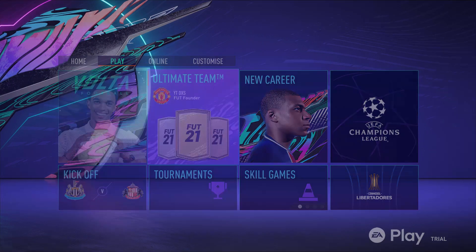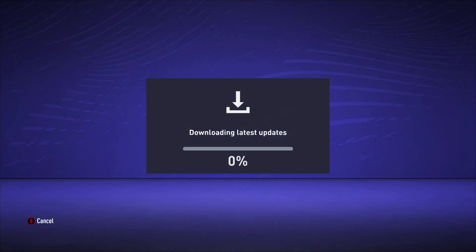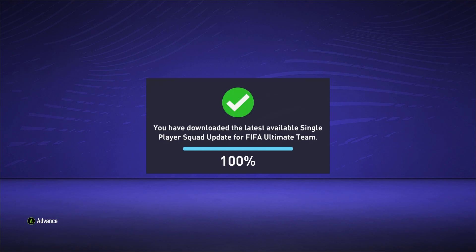Hey, DexGuides here with another achievement guide on FIFA 21. This is the Tactical Prowess achievement, worth 15G, which you get for creating your own custom tactics in FIFA Ultimate Team.